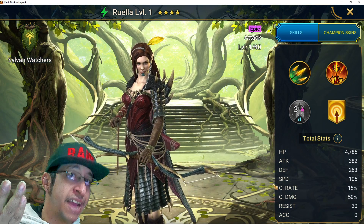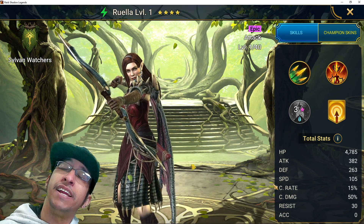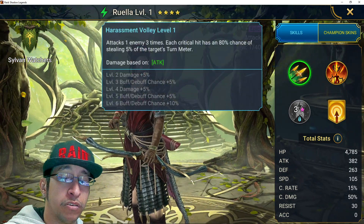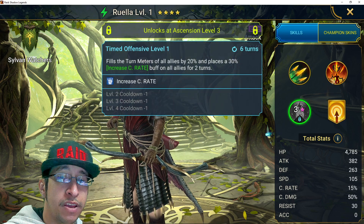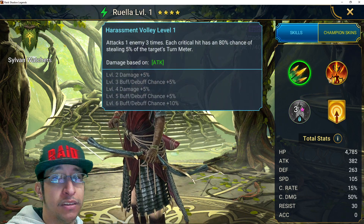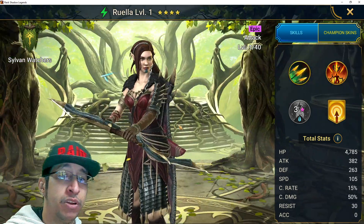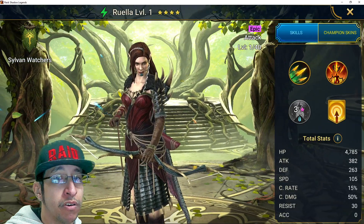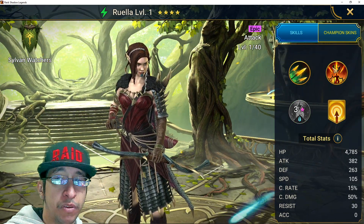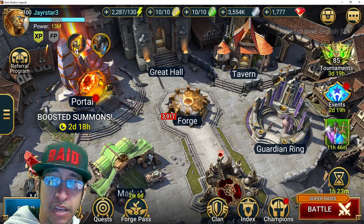I tried pulling 22 ancient shards and didn't get much - I got Lady Atessa and a dark bear from Skinwalkers. Then we've got Ruella - each critical hit has an 80% chance to steal. She's really good; people were showing her off in Fire Knight and some other areas. I definitely want to try her out. But that's not the point of this video.